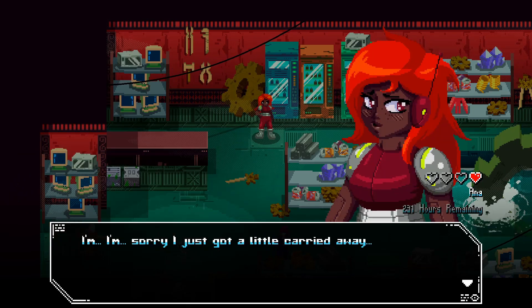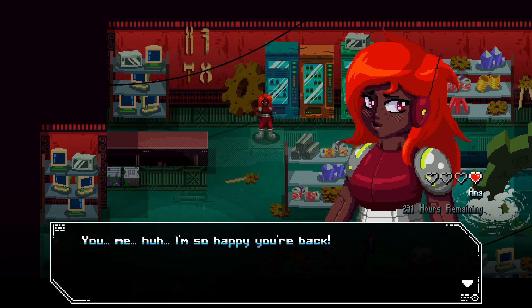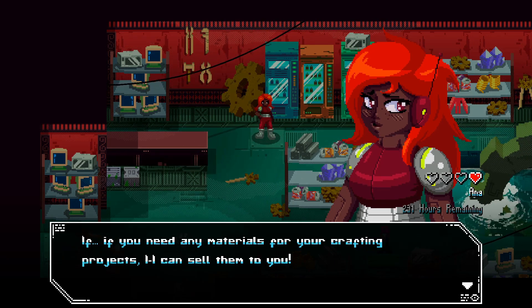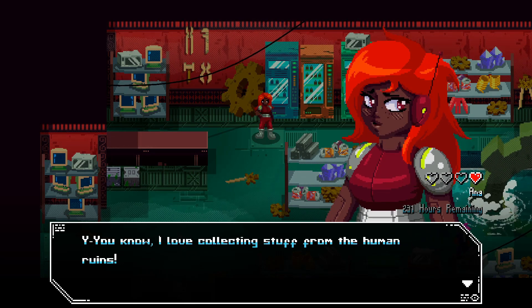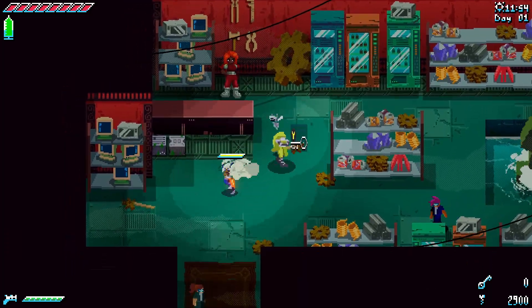She says she just got a little carried away — she's so happy we're back. If we need any materials for crafting projects, she can sell them. She loves collecting stuff from the human ruins. Yeah, she's a junk shop we can buy crafting materials from.